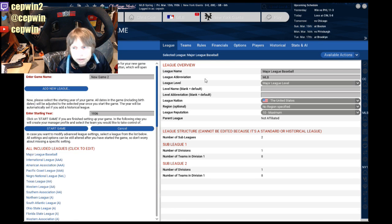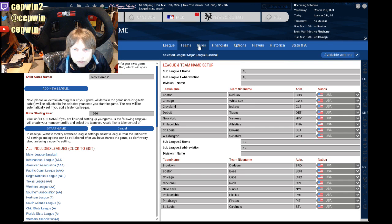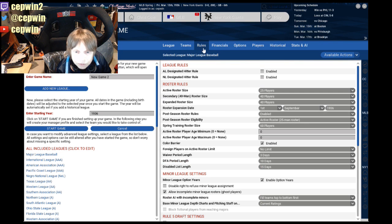Under the advanced settings — very important — advanced settings, rules. We just turn it off and there is no more color barrier. We can have all the good players, including Josh Gibson as our catcher, which is one of my goals here.